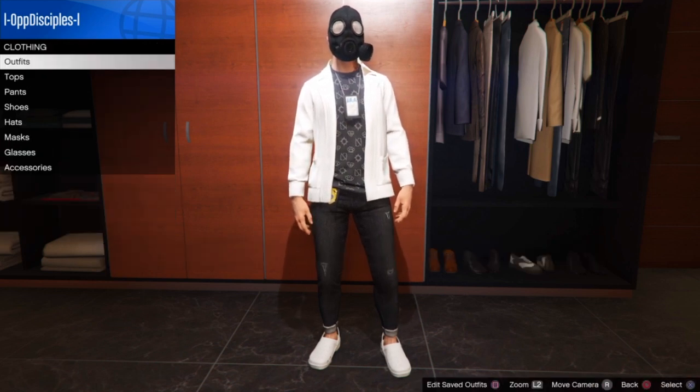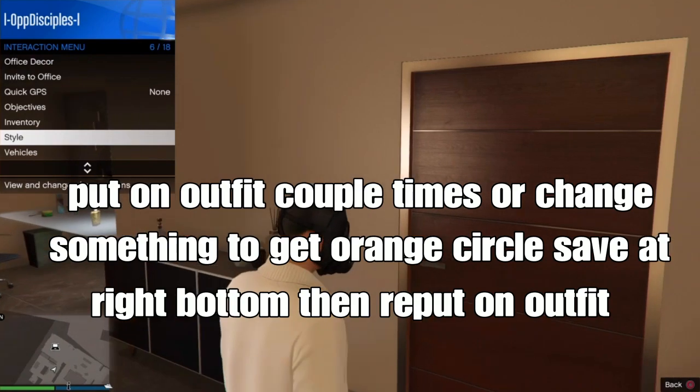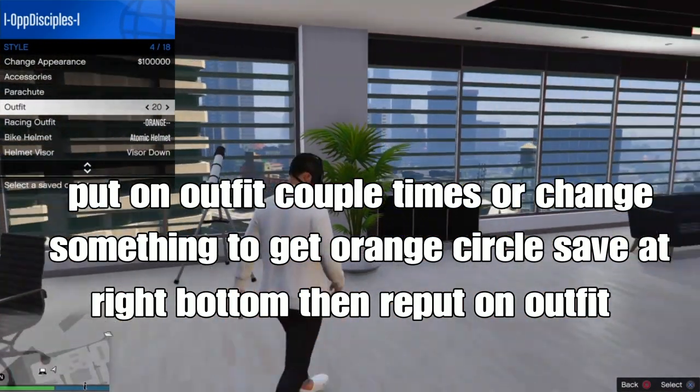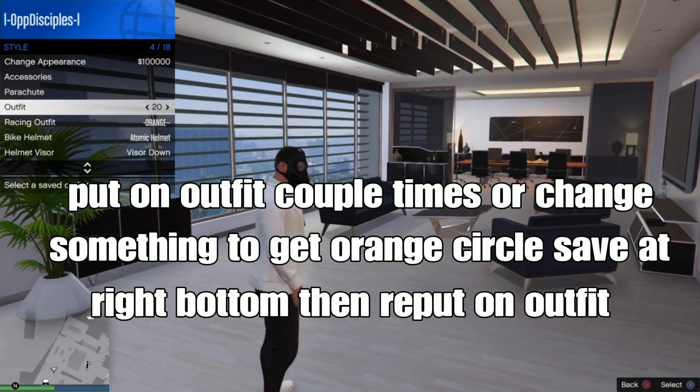I'm going to re-save in the same slot. From there, put on your outfit a couple of times or change stuff again. Watch for the orange circle save at the right corner. Then put on the outfit, or go outside and choose an easy way out.